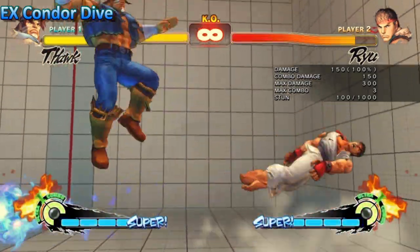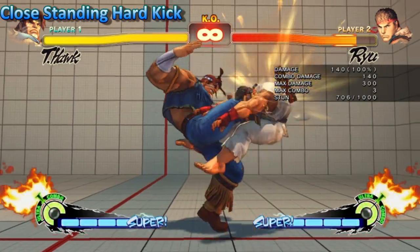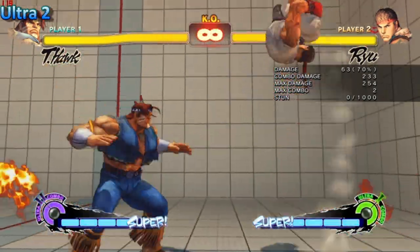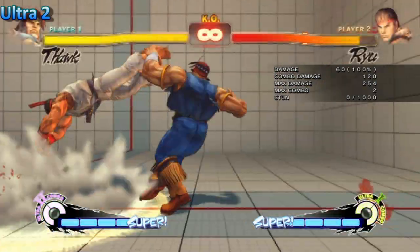The EX condor dive is now completely invulnerable to fireballs. The close standing hard kick is now a knockdown — it's 1 frame faster and can be followed up by EX tomahawk buster. They also made his Ultra 2 easier to perform, the same as it was in Super Street Fighter 4.